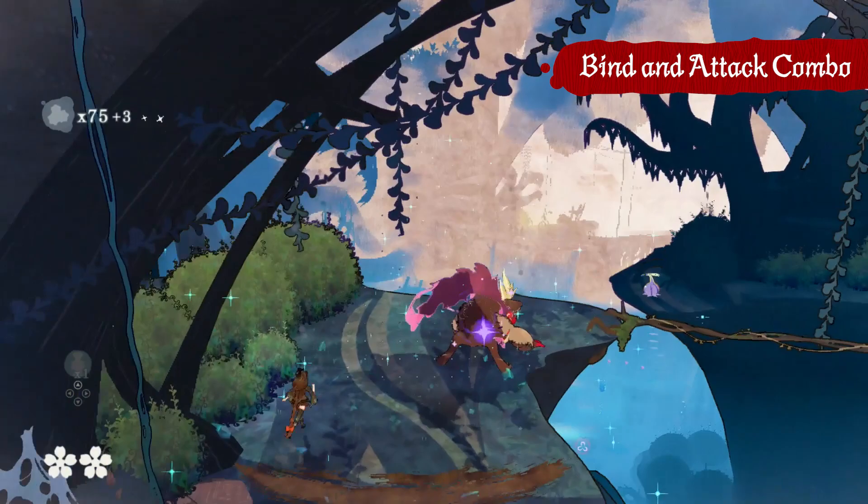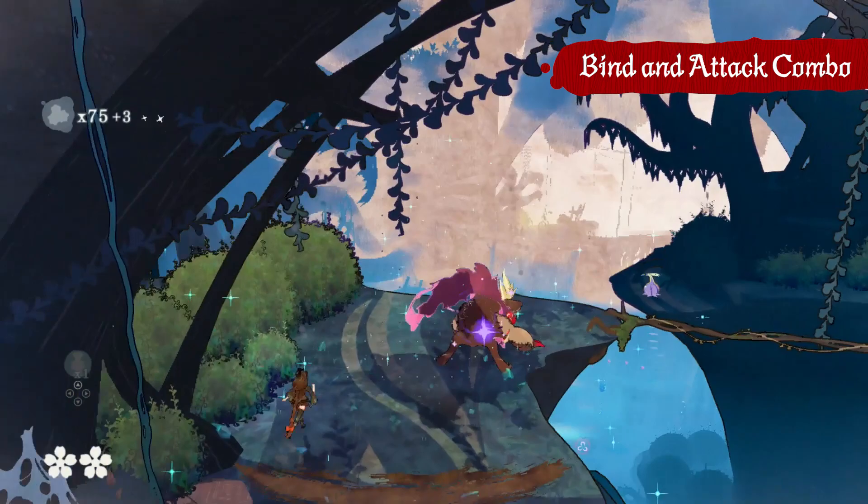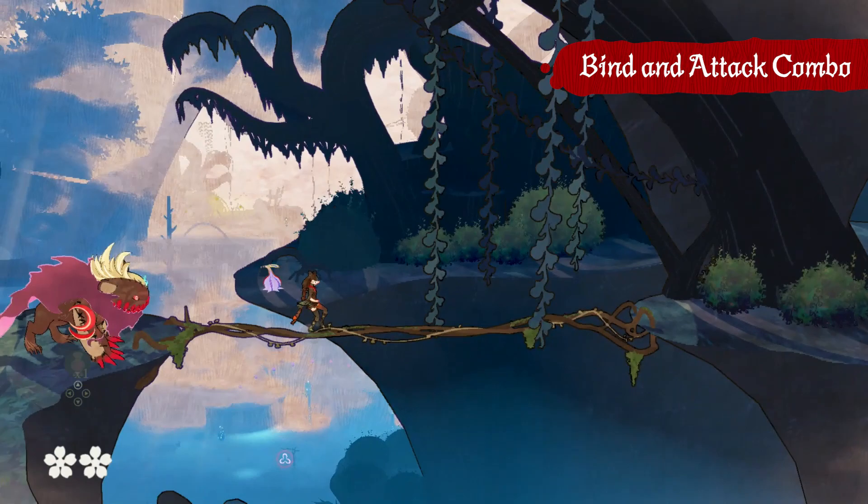And here we have some of that teamwork. Hold down the plant for Cereza and destroy it with Cheshire. This is a combo that the player will use throughout the game, using Cereza's Thornbind to hold enemies, and then Cheshire's attack to finish them.